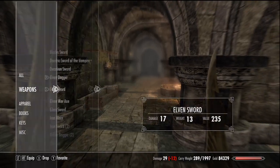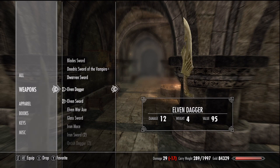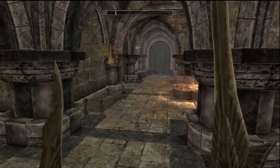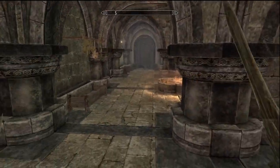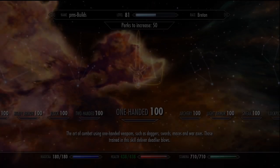Here you can see a dagger in the main hand and a sword in the offhand performing a dual attack. By switching the same weapons to put the dagger in the offhand and the sword in the main hand, you're able to execute that same dual attack about 20% faster. The damage of the actual strike is the same since they are the exact same weapons, but your DPS goes up significantly by placing the faster weapon in your offhand.